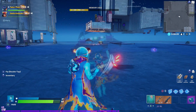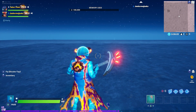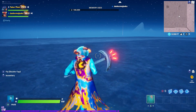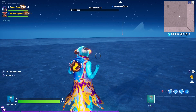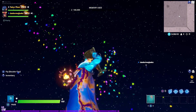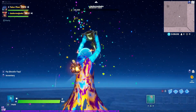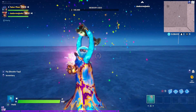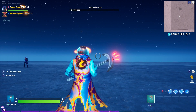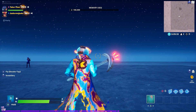Let me show the orange back bling real quick in-game. The orange matches both styles better than the blue or the purple. When reactive, it pulses mysteriously and glows a bright orange color. And here's what it looks like when you get shot with the orange Astro World back bling — it turns that awesome purple color when hit.